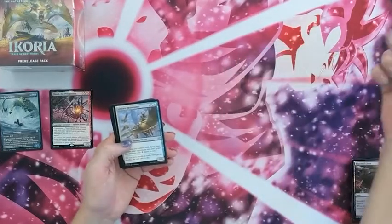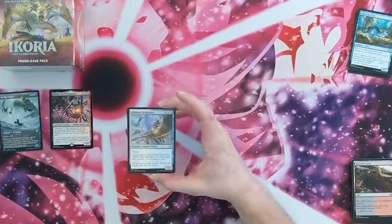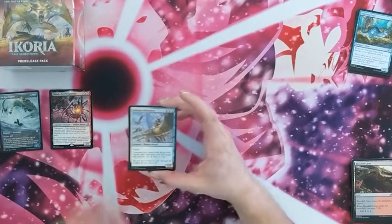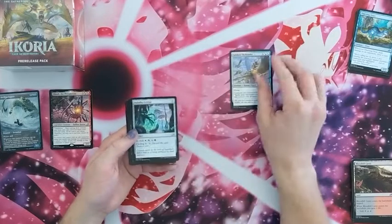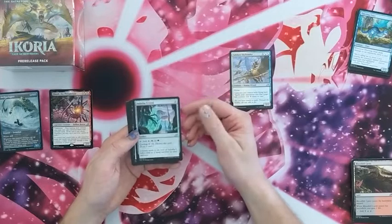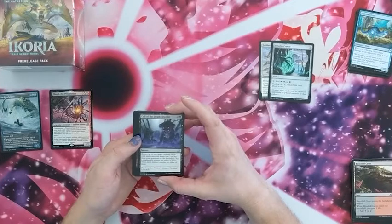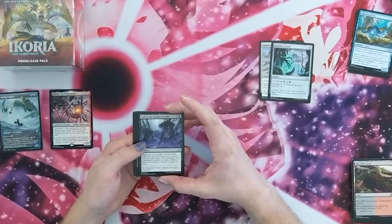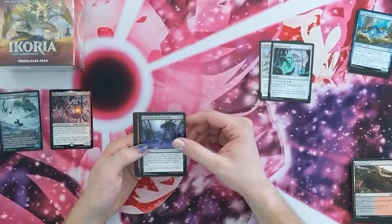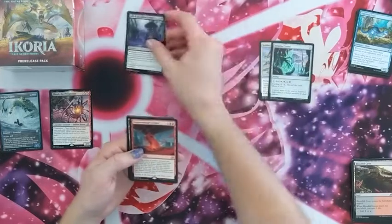We have a Jubilant Skybonder. Creatures you control with flying have: spells your opponents cast that target this creature cost two more. We have an Indatha Crystal, just a mana rock. We have a Call of the Death-Dweller — return up to two target creature cards with total converted mana cost three or less from your graveyard to the battlefield, then put a deathtouch counter on either one of them. That's pretty cool for a low mana cost return spell. I'll put that to the side because I'll probably use that.